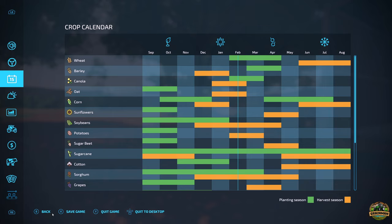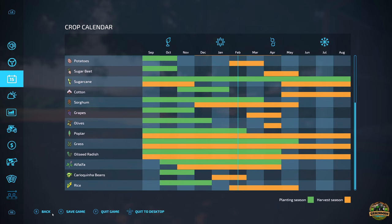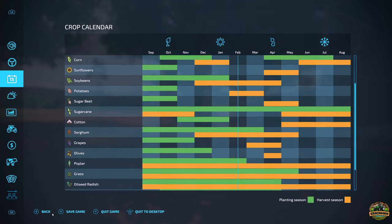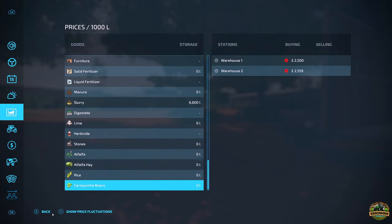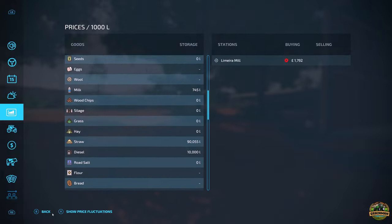Crop calendar wise, as mentioned in the description, this has been massively altered for a Brazilian or South American type climate. We've got alfalfa, caracuina beans - which I think are called something slightly different in the description - and rice. They're all there, so pretty good.